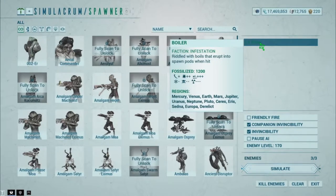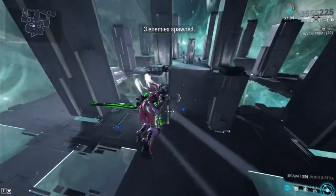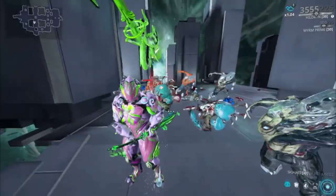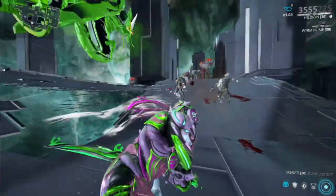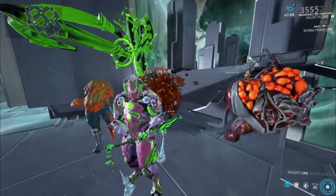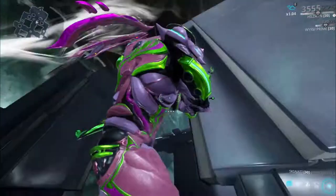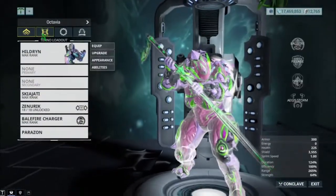I'm pretty sure Boilers are the toughest, so let's go with that. I'll also show the damage on Infested Chargers to see how fast it kills. It's popping them pretty quick at level 170 — let's move a bit further so they don't explode on me. That's the damage on Boilers; not as fast as I thought, but fast enough to deal with enemies at that level.